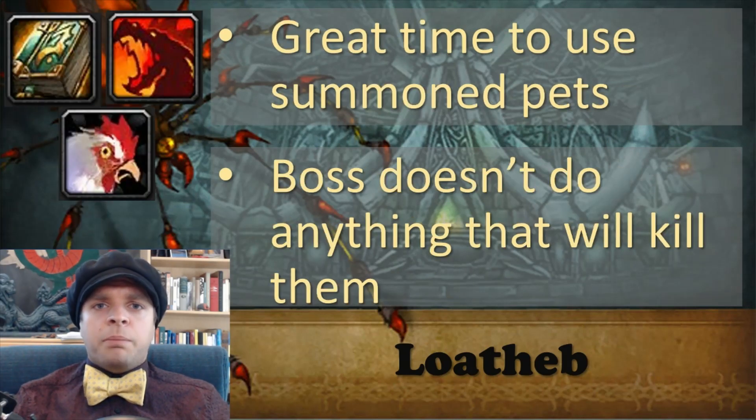Lotheb is a great boss to use summon pets on. He does not do anything that will kill them, so they get to attack for their full duration and add a lot of damage to your total. Ancient Cornerstone Grimoire, Arcanite Dragonling, and Gnomish Battlechicken are all excellent to use. Arcanite Dragonling is particularly good here because the mages benefit greatly from the increased fire damage debuff from the Dragonling on top of the increased crit chance from the fungal bloom they are getting.